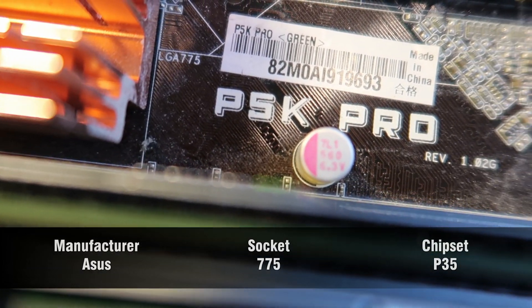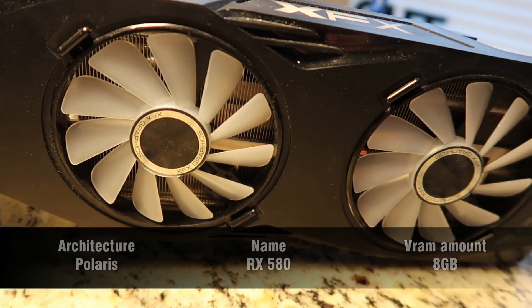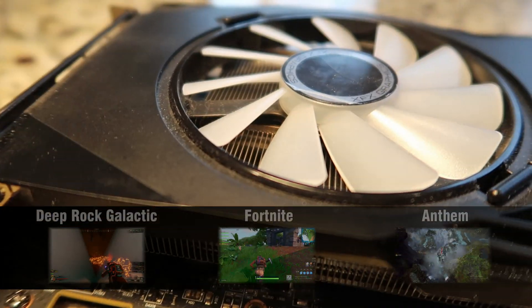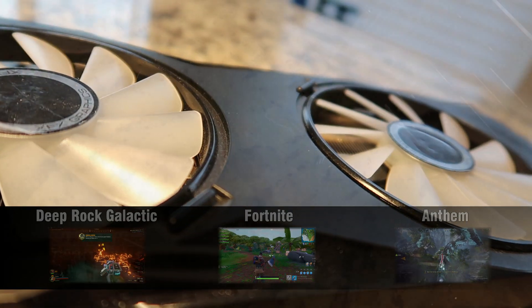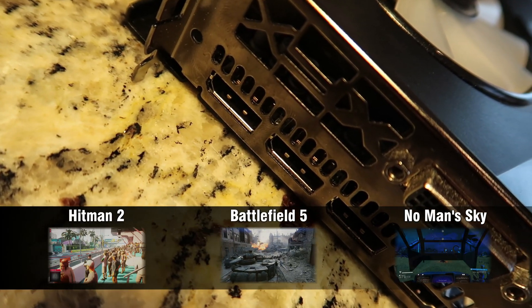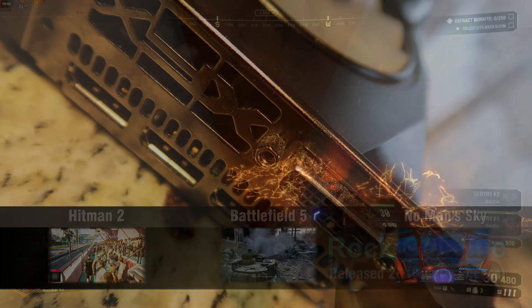The motherboard we're using is the P5K Pro — a Socket 775 board from Asus. The GPU is an RX 580, and the games we'll be testing today include Deep Rock, Fortnite, Anthem, Hitman 2, Battlefield V, and No Man's Sky. Let's get into the games, ladies and gentlemen.